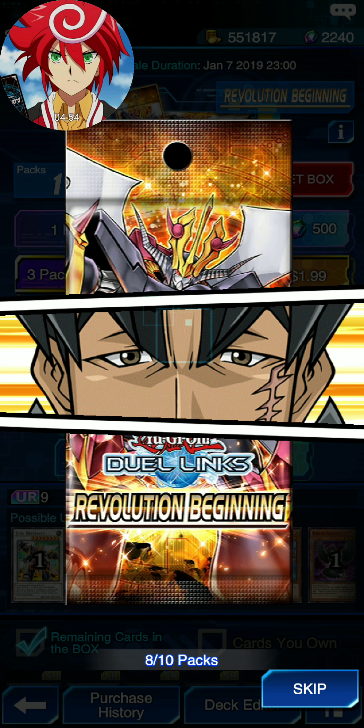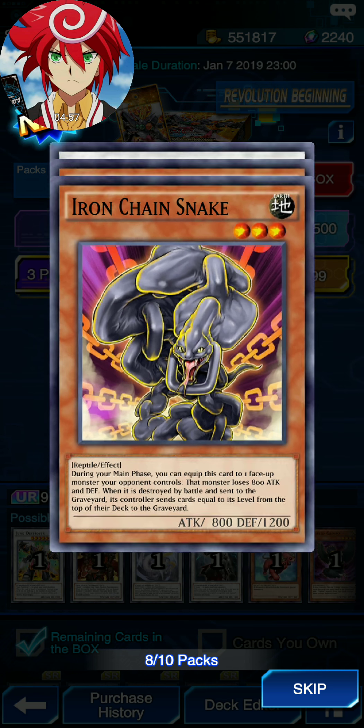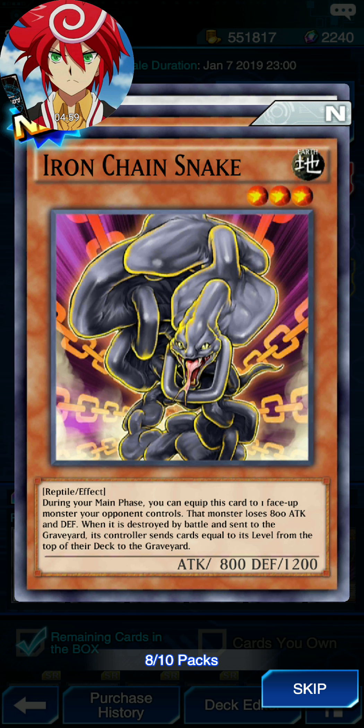Eighth pack — we might get something. Synchro Monster! Iron Chain Snake — during your main phase, you can equip this card to 1 face-up monster your opponent controls. That monster loses 800 attack and defense. When this card is destroyed by battle and sent to the graveyard, its controller sends cards equal to its level from the top of their deck to the graveyard. Interesting — sounds like a very good card, actually.